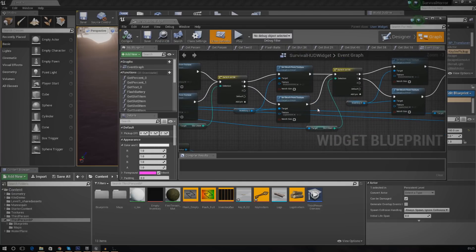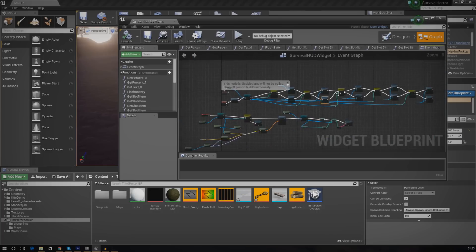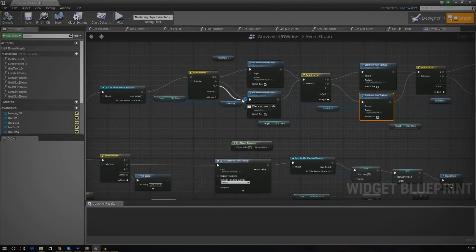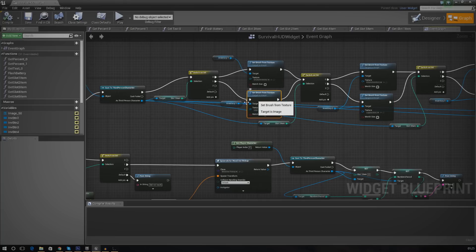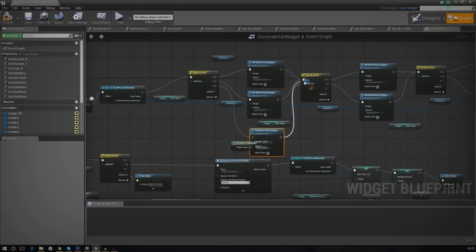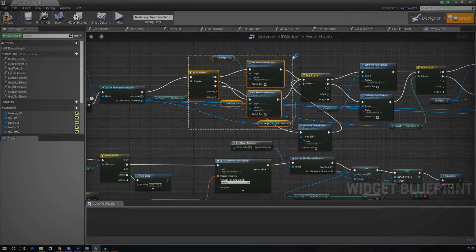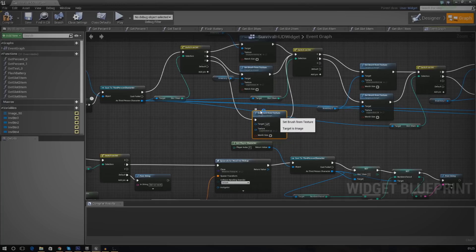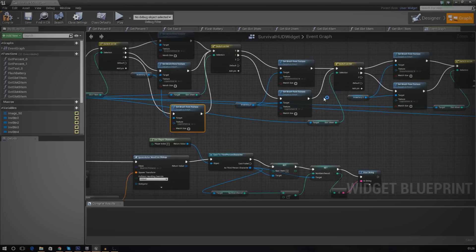Now I'm going to copy and paste all of those little nodes — we've got 5 slots so we'll do it 5 times. Hook up the 'set brush from texture' nodes for each slot into the switch on int. Connect it to output 2, put the output into switch on int. There's not much space so you may need to move things around — that won't harm your script, just make sure nothing gets unplugged. Set the target to Inventory 1 for the first one, Inventory 2 for the second, and so on up to 5.